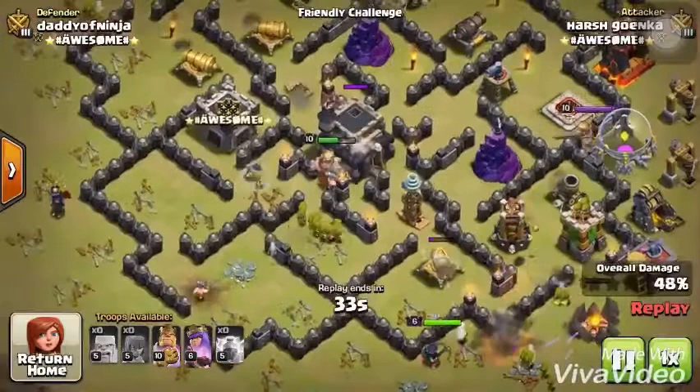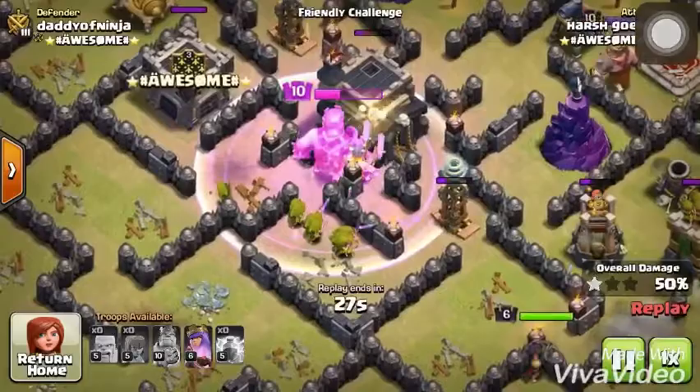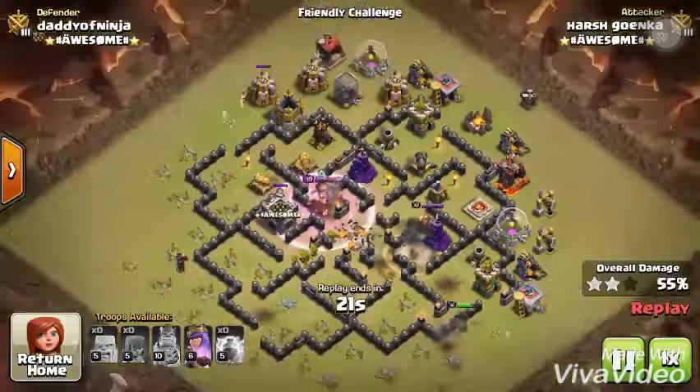I'll slow it down a little bit now. See — the Teslas are busy with the barbarians, and the archers are doing amazing work destroying the town hall. There's another Tesla, and it's busy too. Two stars! It was funny though, but I was literally shocked. Using barge, he two-starred my war base, which is very great — amazing attack.